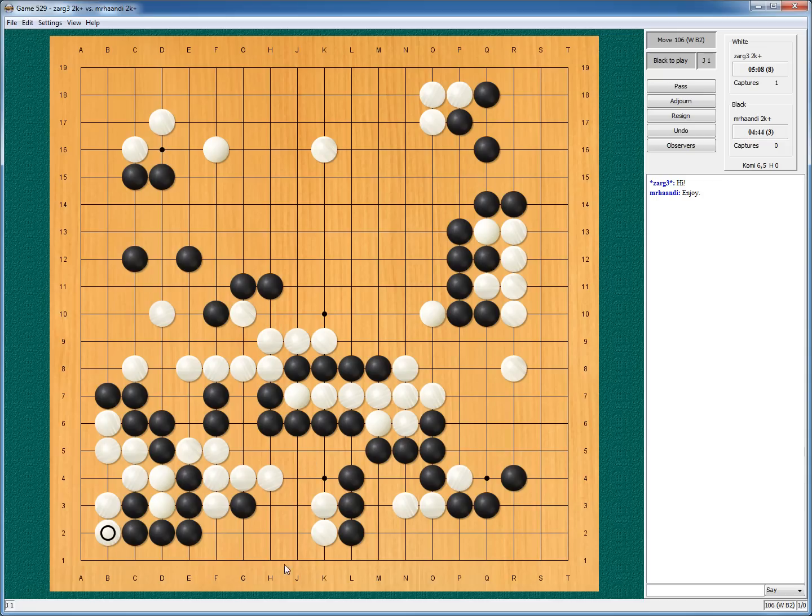See if I play here and he just lives — can I kill those stones? This would be really cute: I play here, he lives, I play here, he ataris, I protect, he ataris, I play here. Or do I play here first and see how he responds? I guess I play here first. Maybe my invasion was not too good in the corner — I maybe should have just gone with the usual corner reduction. Now my main goal became to get sente here. And if I play here, he will just descend. And yeah, this will also be gone. So I want to play here.